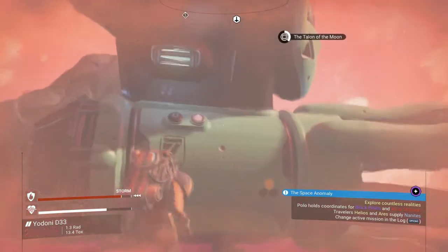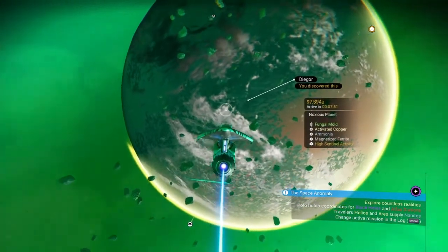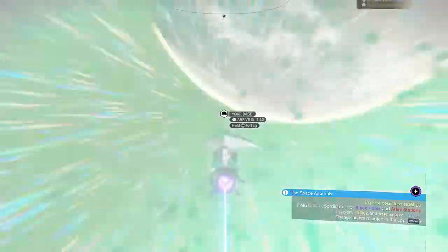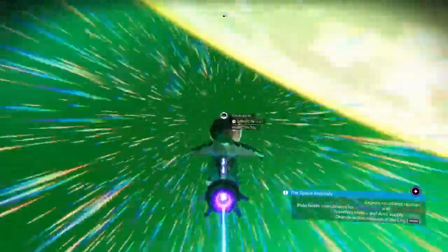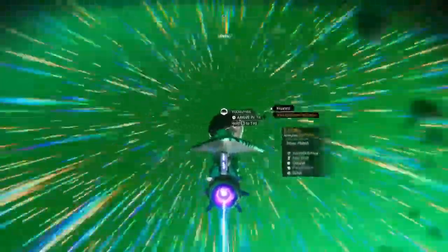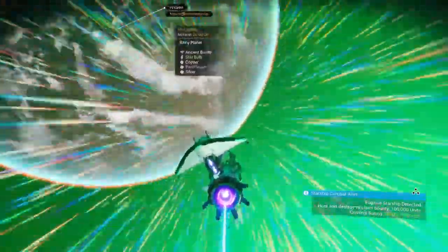Now we're going to go to the third planet. The last one is a rainy planet — it's not this noxious planet, but it's hidden behind it. That's another reason why you want to completely search each solar system and scan every planet, because there are a lot of hidden planets you can overlook pretty easily. There it is — it says it's a rainy planet. It even has ancient bones, which are worth a lot, so if you want to make a lot of money, this is a good planet for that too. We're going to land on the sunny side to get a better view of what this planet's like.